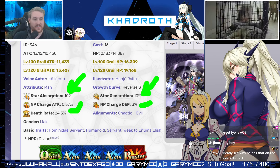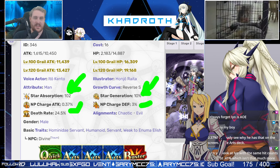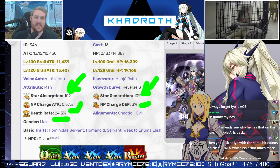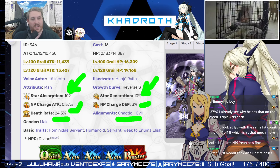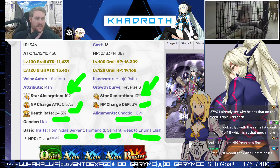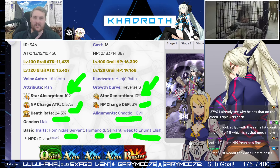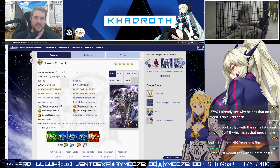His NP charge defense is only 3%, but if he's getting hit at that point, it means it's not hitting the rest of the party where full damage would be applied. He has a right-on-average 24.5 death rate, so you probably could take him into some death fights and he should do okay. His alignment is Chaotic Evil, which is expected for Moriarty. He is a male-gendered unit with traits: Hominid A Servant, Humanoid, Normal Servant, and Weak to Anima Elish. Nothing too exploitable — he doesn't have a ton of extra traits like some other units.